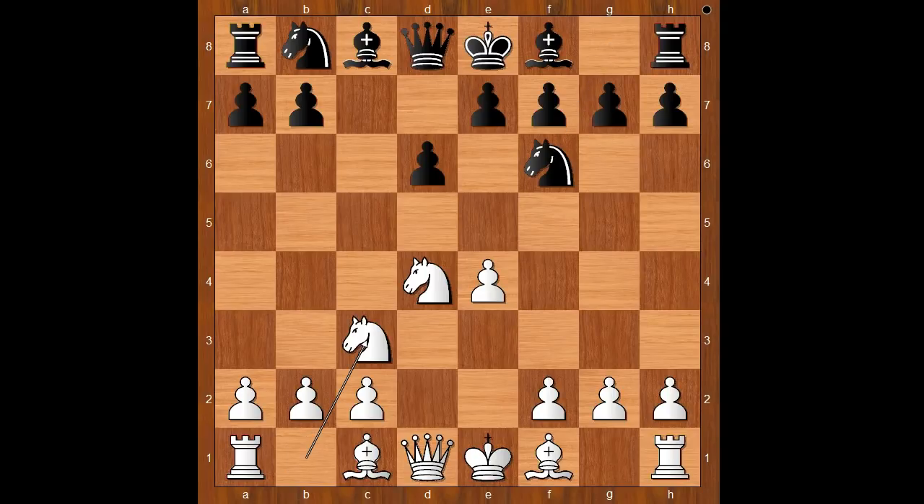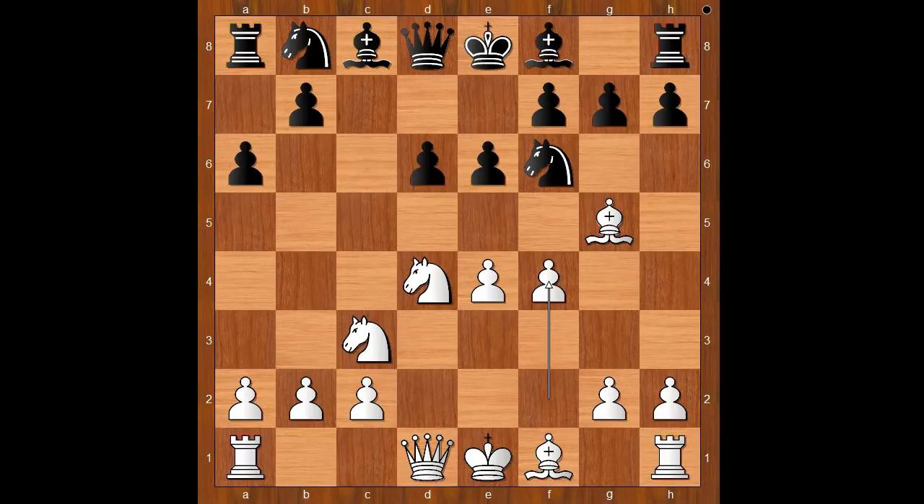What would Neidorf do? Neidorf of course played a6 — his own variation, the Neidorf variation. Bishop to g5, e6, f4. This is a popular main line. Knight from b to d7, queen to f3.